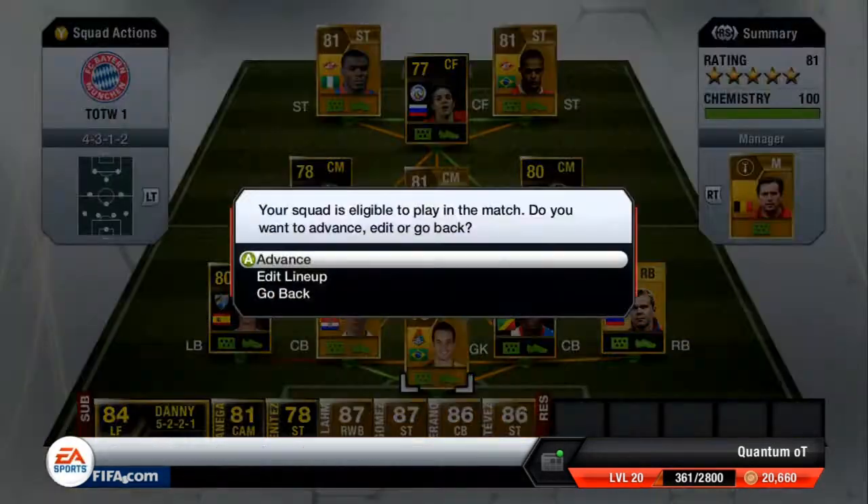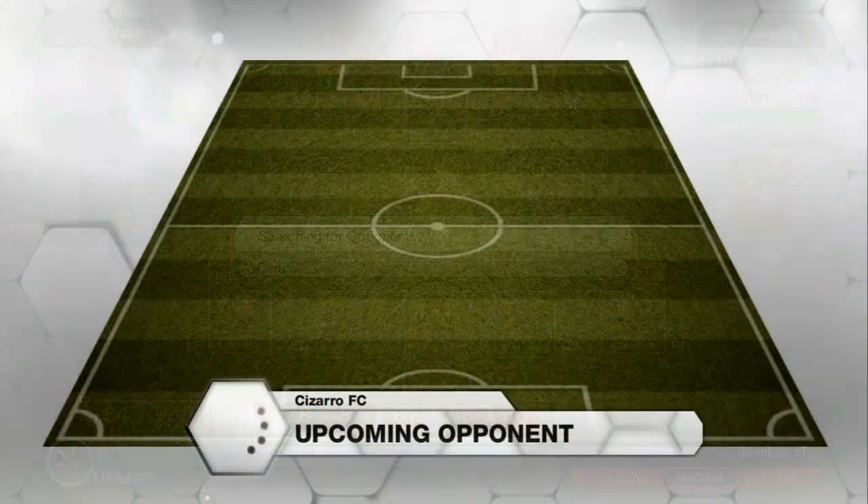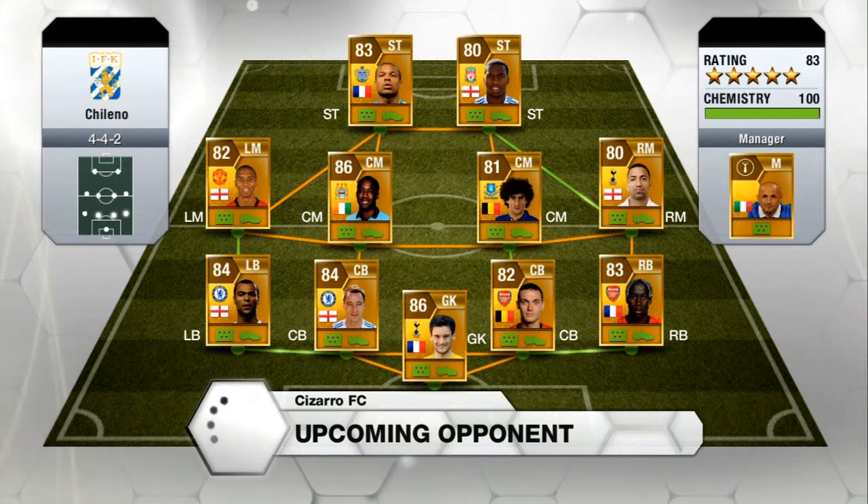The team I went up against, as you're going to see right here in a second, is a really, really sweaty BPL squad. And I'm tired of going up against squads like this. We've got Remy and Sturridge up front, Fellaini in the center mid — just a really annoying BPL squad. I'm just really getting annoyed by them.